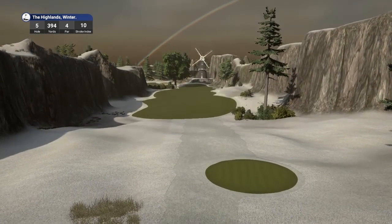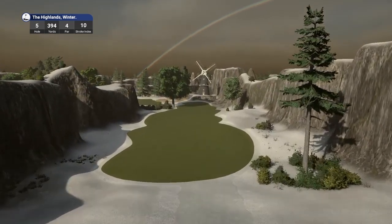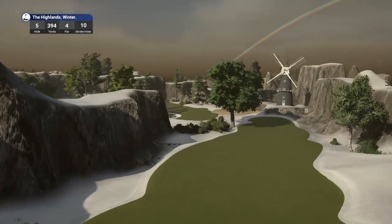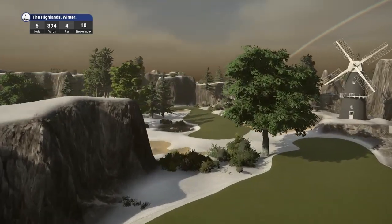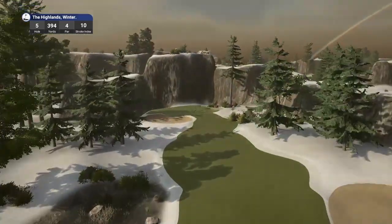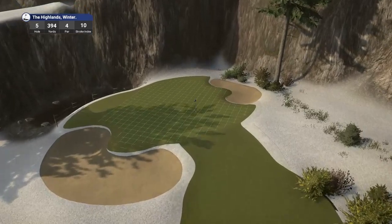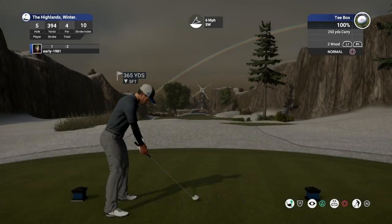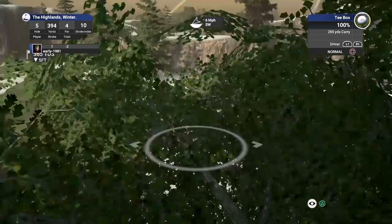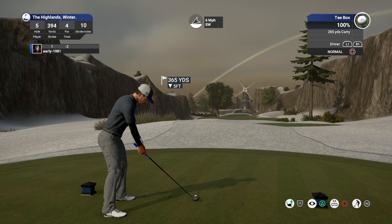Hole number five — short par four. Once again the rainbow's in view, absolutely stunning. Playing 394 yards — this should be a dogleg left. Absolute quality. Some of you may or may not like the snow — I just think it's a fantastic feature. Because like I say, I've played this course so many times on so many different versions from designers. That this snow is just got me intrigued.